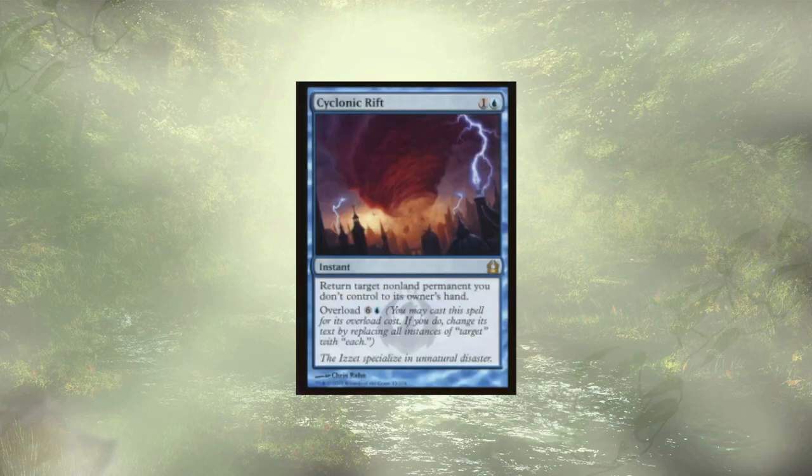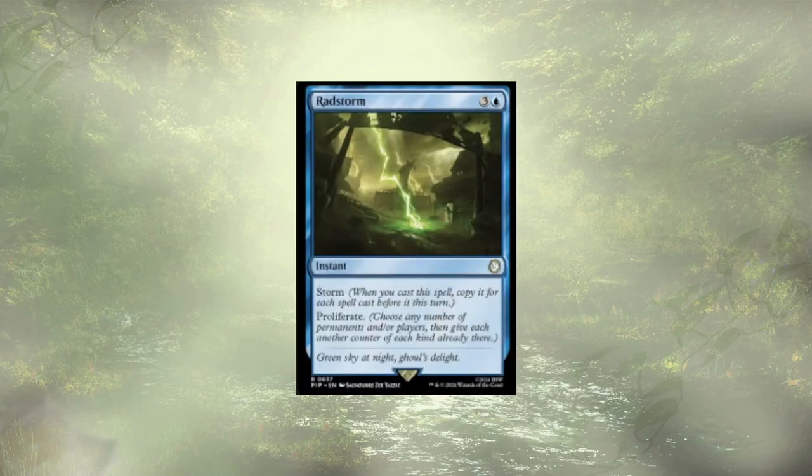Cyclonic Rift is just good blue stuff. Radstorm can be stupid strong, especially because it's an instant — whenever we cast it, we get to copy it for each spell cast before it this turn. So if we see opponents going back and forth slinging spells at each other and we Radstorm, suddenly all our dudes are beefier and we have so much energy. It's just good.